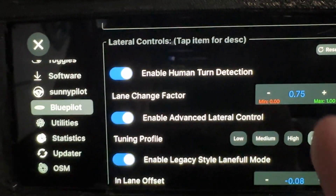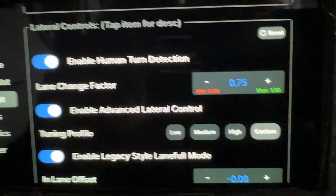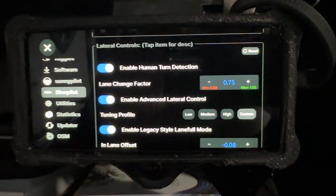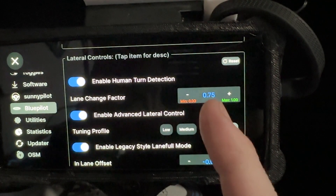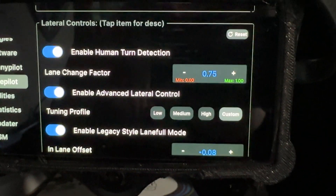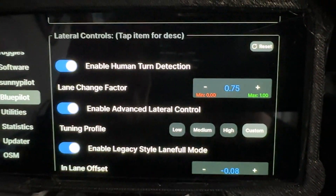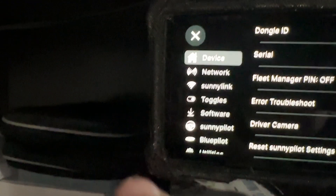Lateral controls: human turn detection, just like it's always been. This helps keep the car from trying to steer off the road if you make a human turn while MADS or Experimental is engaged. Lane change factor is back, so you can lower this number to get less aggressive lane changes. If you go too low, the lane changes actually get worse because the model tries to compensate. I found around 0.75 is a good middle ground.